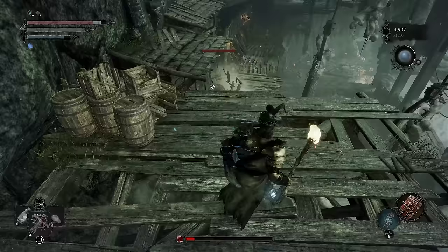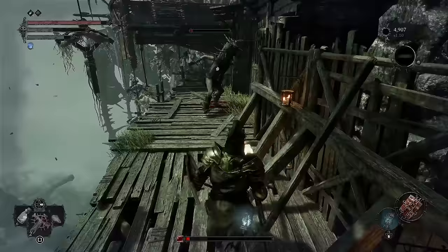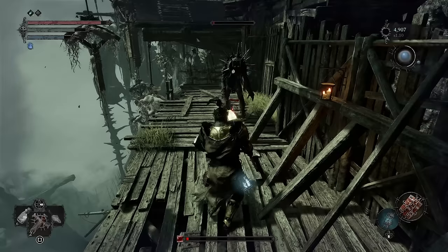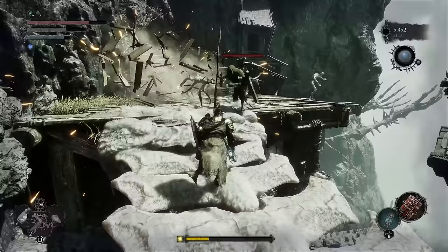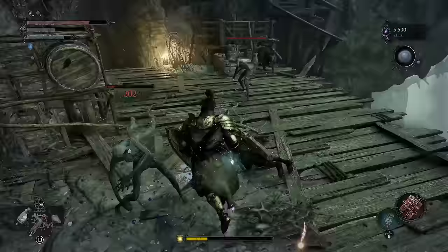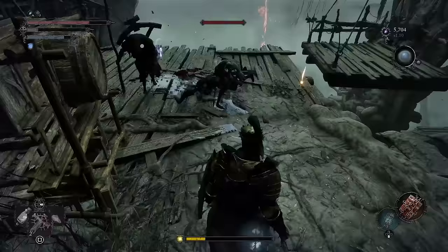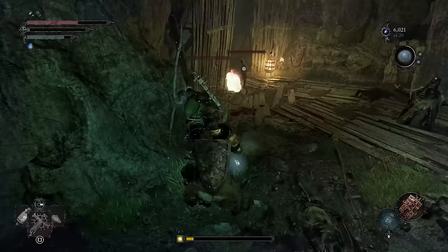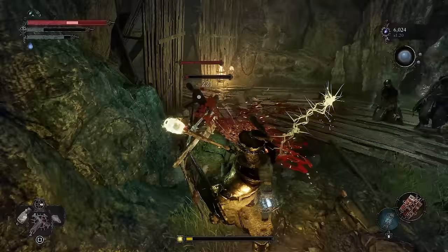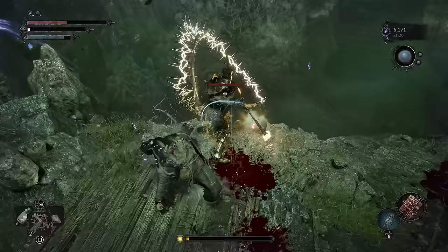At the start your weapon choices are a bit limited because there aren't many early weapons that fully scale with radiance — that's why we went with the Preacher, as your Orion Hammer already has scaling in radiance, a C- by default but upgradeable at the blacksmith. Its movesets are decent, it deals good damage, helps you through the beginning stages up until you reach the first boss, has a good sweep on the sprinting attack, and is very good at stunning enemies.